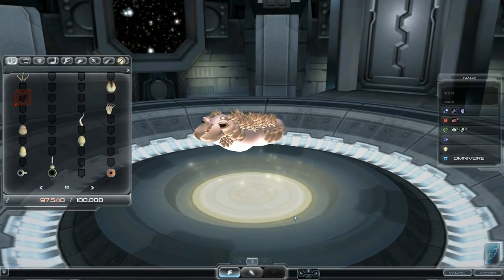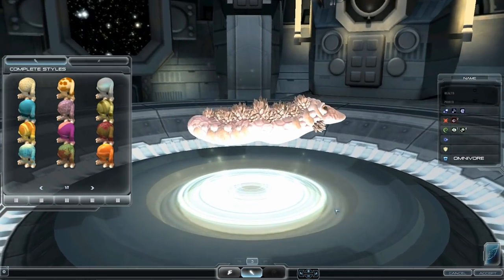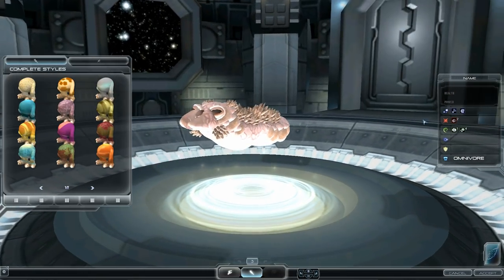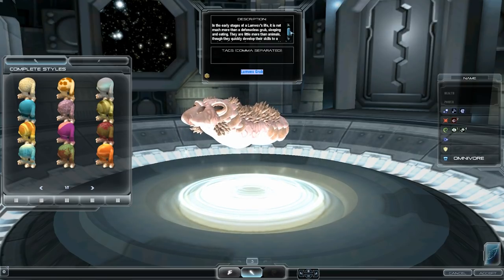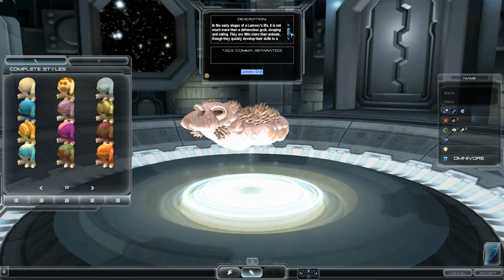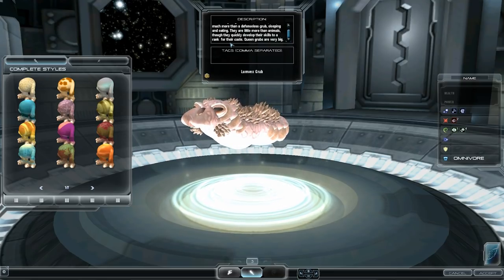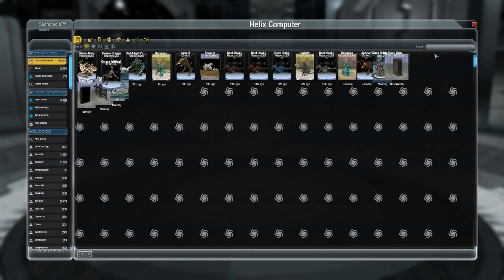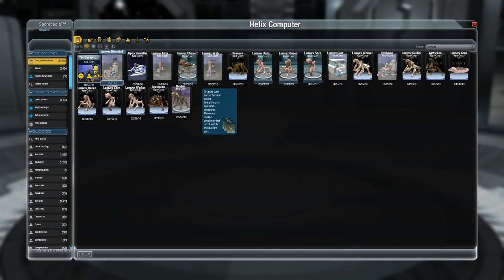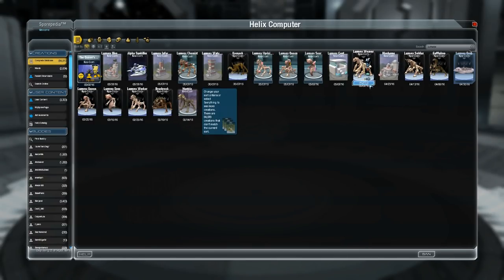Wait, did I click on the wrong thing? Oh my god — its face is horrifying. Lovely. What is this then? 'In the early stages of a Loom Vex's life it is not much more than a defensive grub — sleeping and eating, little more than an animal, though they quickly develop their skills.' The queen grubs are very big. Who was this made by? Searching — Loom Vex — by Kia. Let's check out the worker form too.